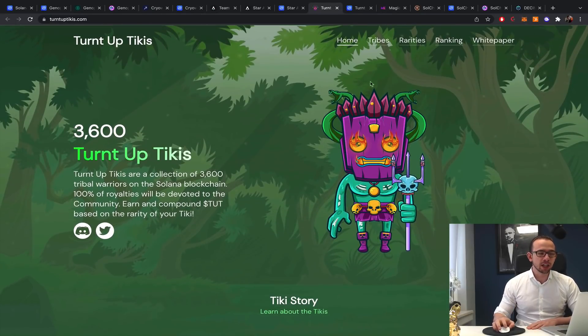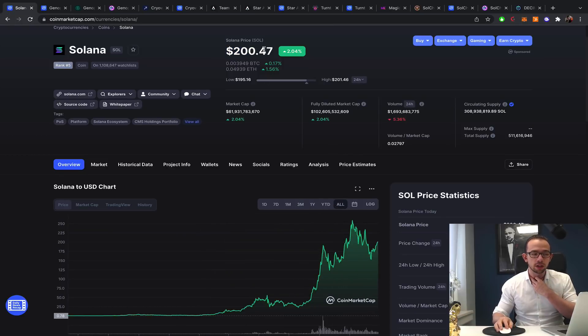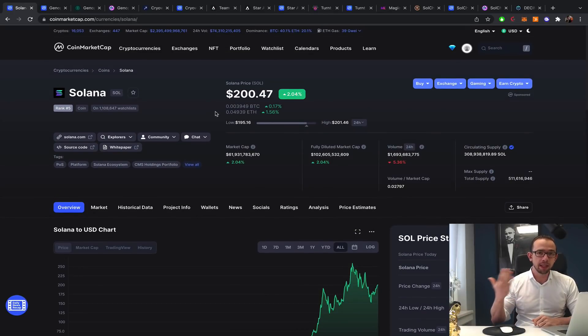The reason I'm including Turn Up Tikis is that it's not only major games moving to Solana — there's tremendous opportunity across the board. I think when we look at Solana, if Bitcoin moves to $100,000 in the next one month to three years, Solana could easily reach $1,000 — it can keep up with the speed and low gas fees on its blockchain.